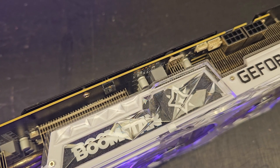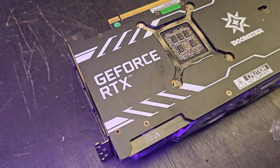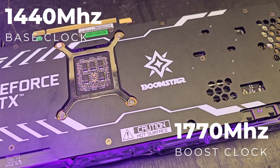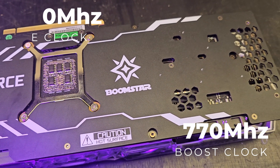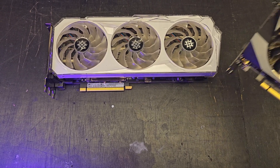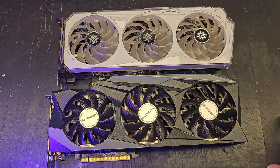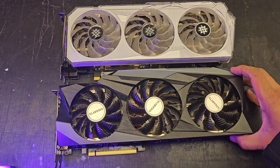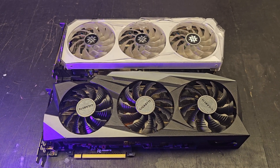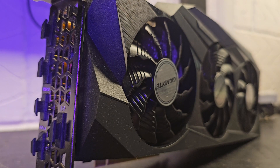This GPU has 10GB of DDR6 VRAM running at a base clock of 1440MHz and a boost clock of 1770MHz, and memory clock is 2375MHz. I'm going to be comparing this GPU against a GPU that is exactly the same, where the base clock is 1440MHz, boost clock is 1800MHz, and memory clock is 1188MHz.